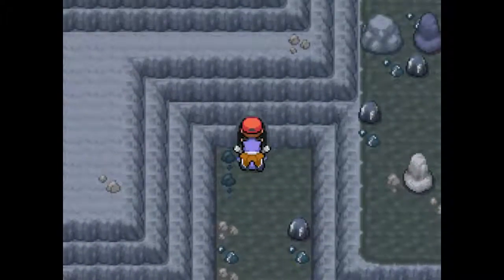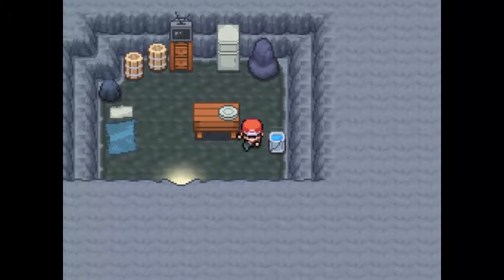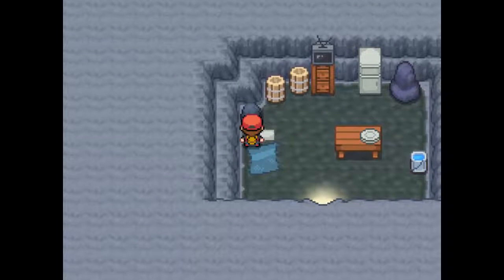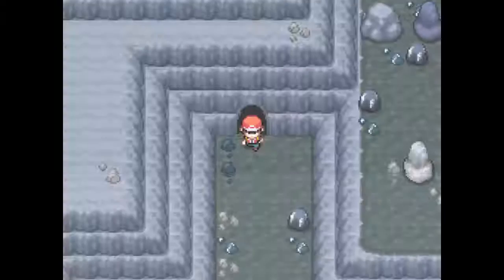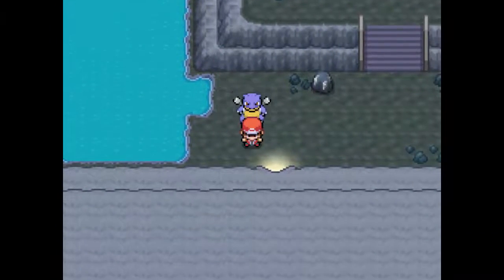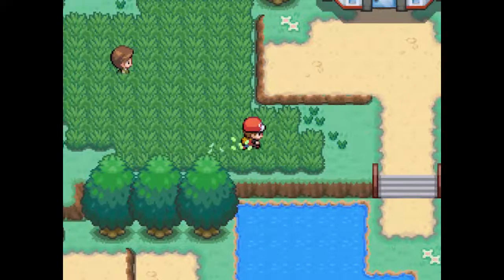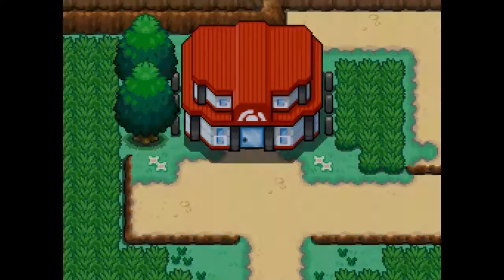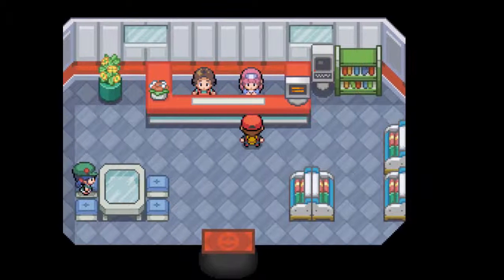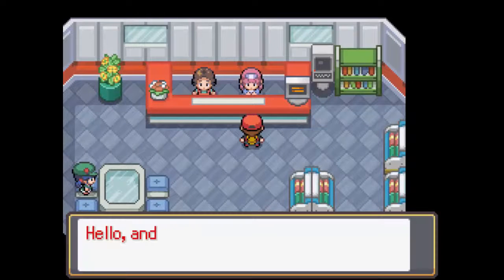Let's go into our little hut — can't heal at the bed. But there's an exit down here that looks like it goes to the gym or somewhere. We do have a Pokemon Center right here! This Pokemon Center looks pretty good. Yo, that screen flash — that screen flash is what Pokemon needs to put in there.